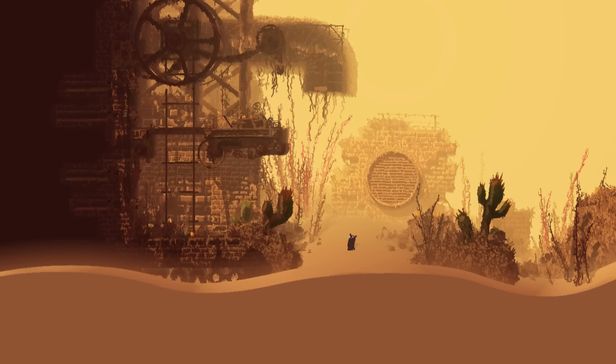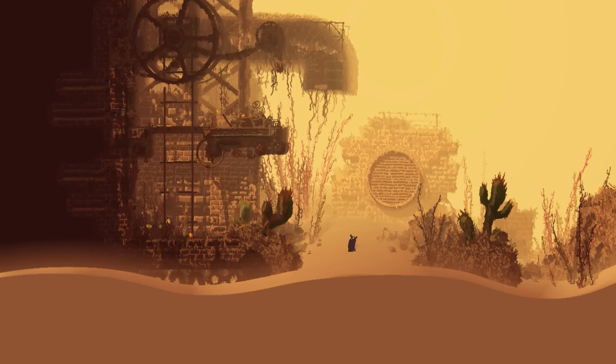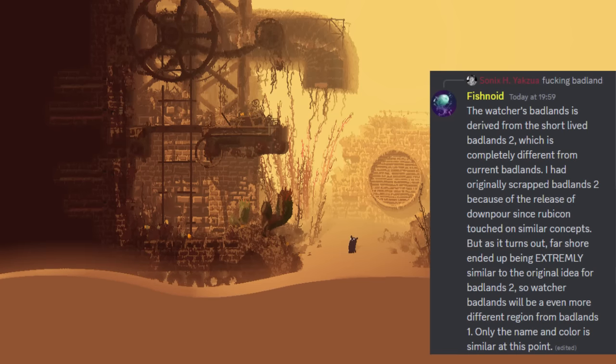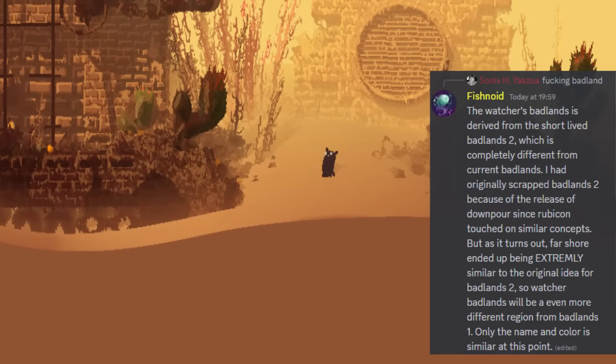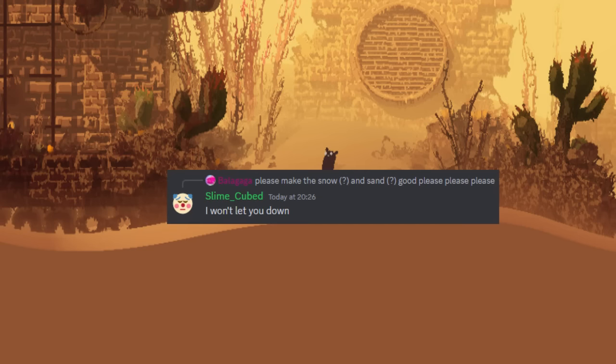In the screenshots we see a desert-y region which looks eerily similar to Badlands, and it's actually made by the same person, Fishnoid. They've come out and said this is Badlands 2 — the name is obviously not final and it's kind of a reimagining of the first Badlands. It also has a new sandy effect which in my opinion looks terrible, but I have got confirmation that they are changing it. Remember this DLC is in development, so anything you see is subject to change.